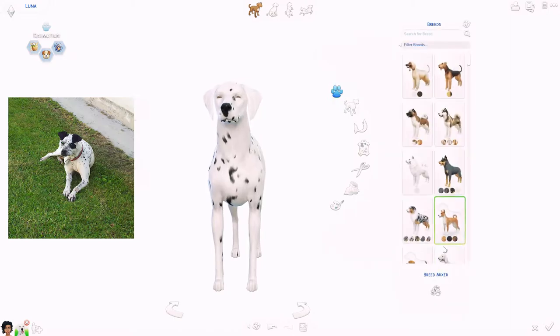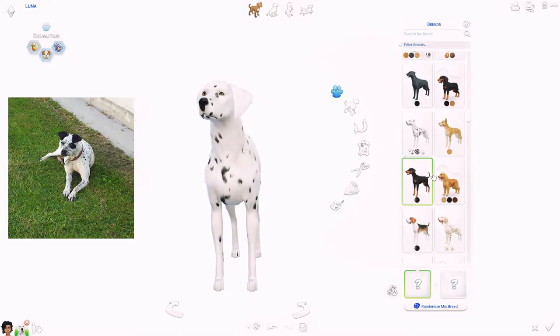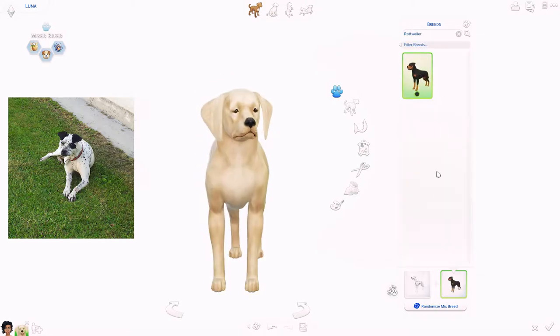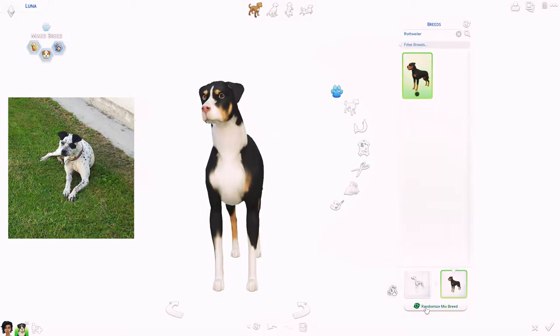On the screen right now, you can see me creating my own puppy — my own dog — and her name is Luna.